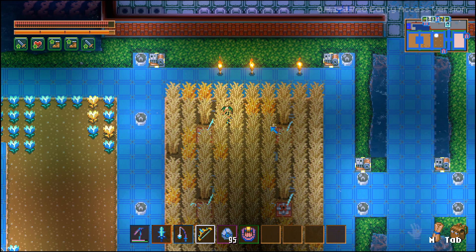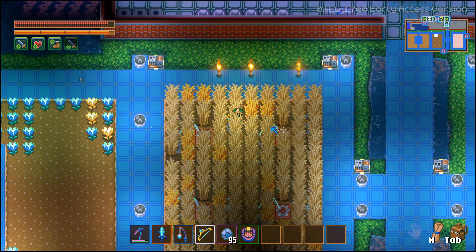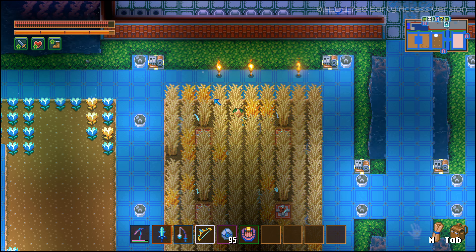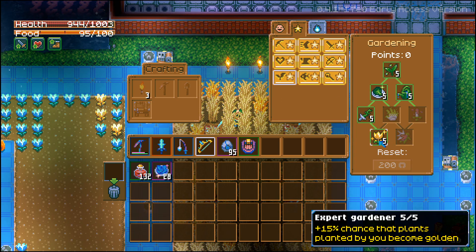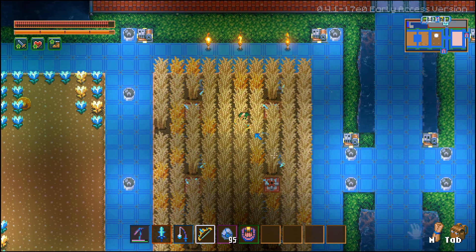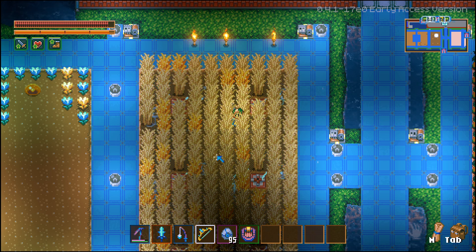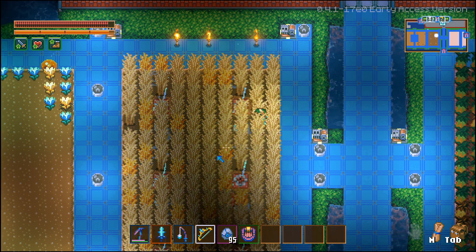This is pretty much like a wheat crop — it gives you some oats. It can actually have a gold variant if you are using the perk in the gardening skill tree, down at the bottom: Expert Gardener. There's a 15% chance that plants planted may become golden. You get it from a seed, you can stack them into a stack of 999, and it's actually really not that difficult to get them.